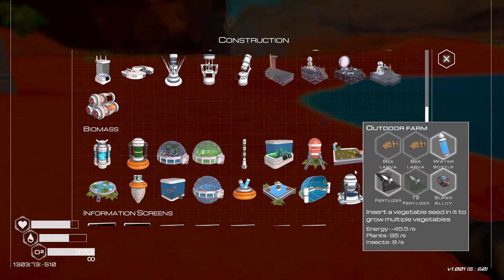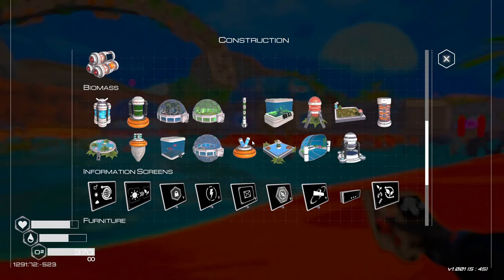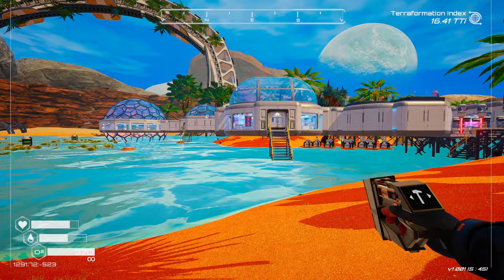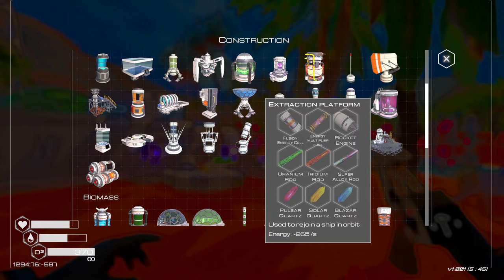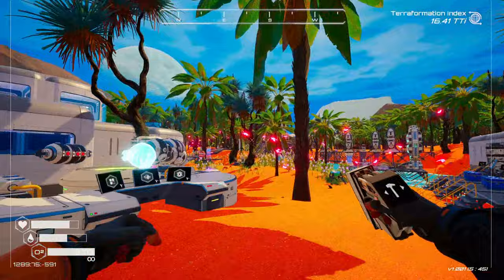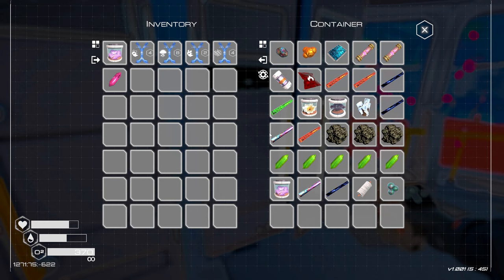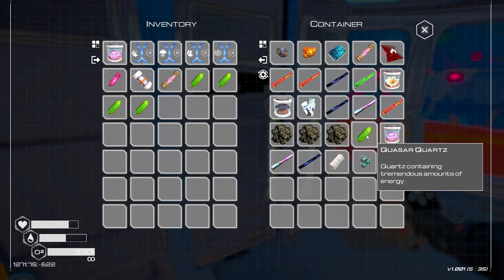I was told that I need to build the extraction platform and it'll tell me where I need to go after I do that. Extraction platform doesn't take much - rocket engine, energy multiplier, fusion energy cell. I have all that stuff. Pulsar right there, I got tons elsewhere. We got the energy right there.